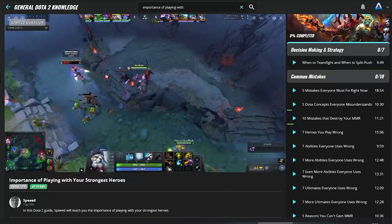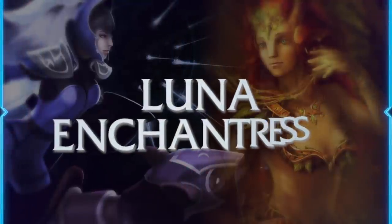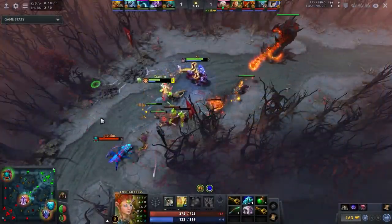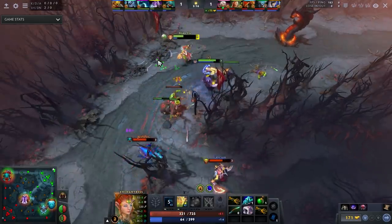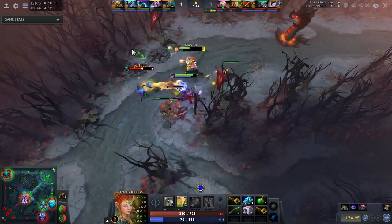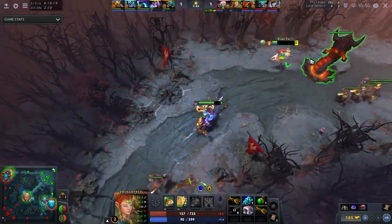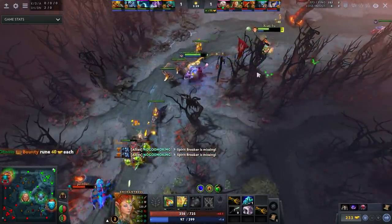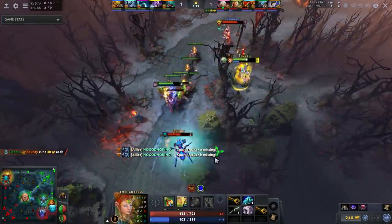Coming in at number four is Luna and Enchantress for the safe lane. This lane is nasty. Enchantress does so much damage and you combine it with Lunar Blessing — especially level two Lunar Blessing, which gives 15 damage per hero — you absolutely smack. Luna's biggest problem is she gets kited, but Enchantress solves that: enchant them, stomp them, Hellbear clap and smash them, and you just do a ton of damage.